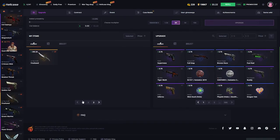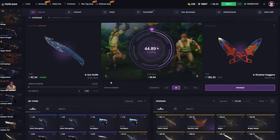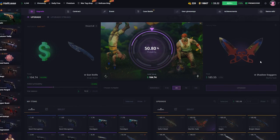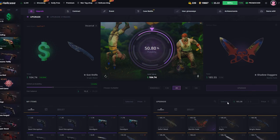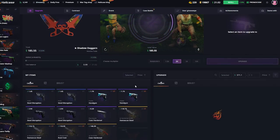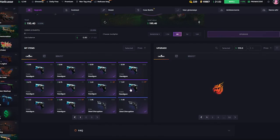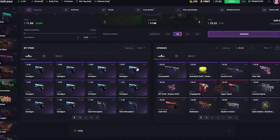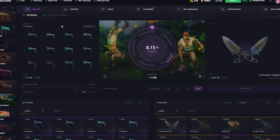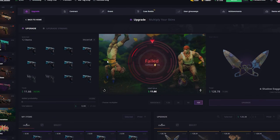Let's do some upgrades — let's try some 2x's for the knives. There's a little bit of balance here, $50. Great way to start off the upgrades, it's going really good so far. Let's upgrade these pistols since we don't need them anyway — $11. Let's do a 10x here. Imagine we go from these Case Hardened pistols to a Case Hardened knife — that would be cool.